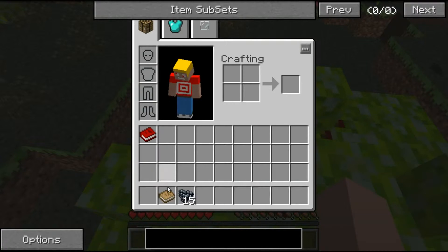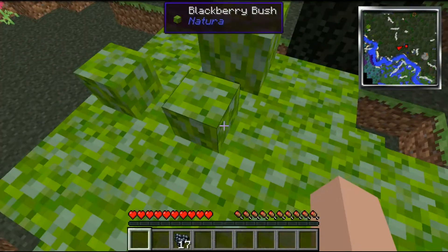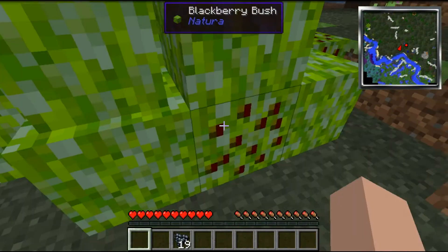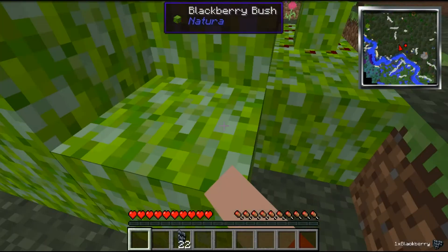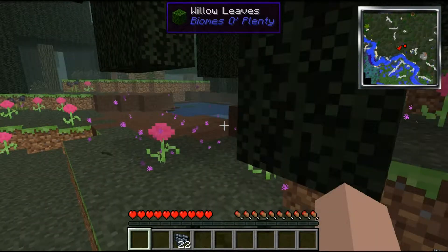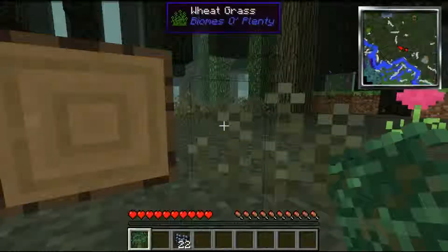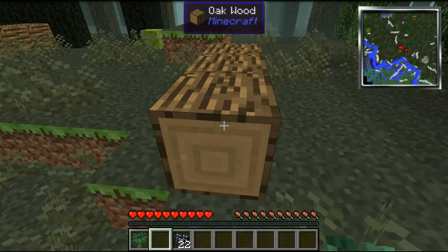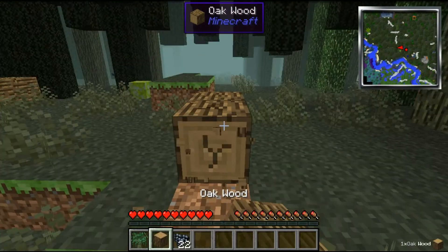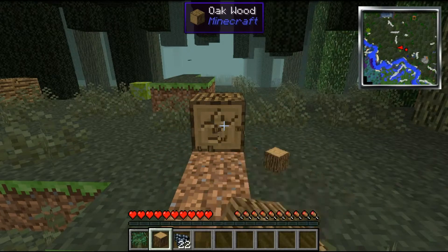Let's put this up here so we're not clicking on stuff we can't really click on. Gather all the berries — must have all the berries. And we need some wood. Mud is ugly and mud makes you go very slowly. This is going to be kind of a resource slash maybe basic base setup episode.